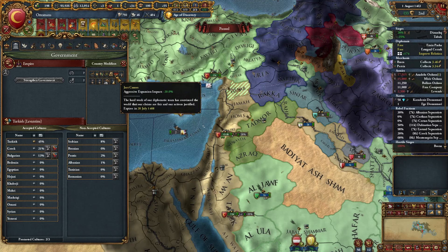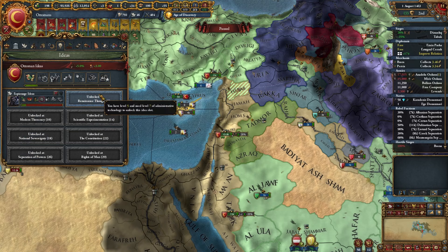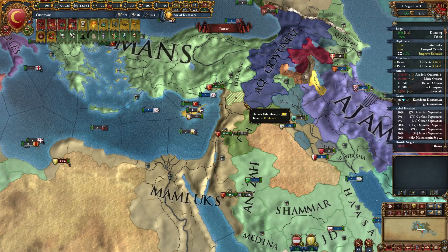Another thing to note: I Pulse-Evented in 1458. I grabbed Influence ideas, got the Pulse Event, then abandoned the group and picked up Espionage. That put me at 90% AE impact reduction, so essentially I don't get aggressive expansion for conquest — but only for a short time.